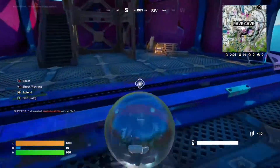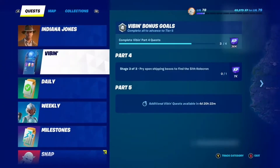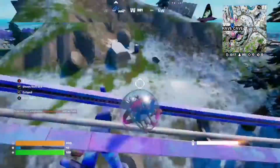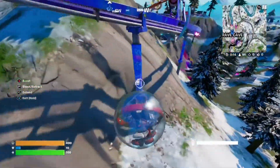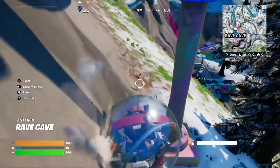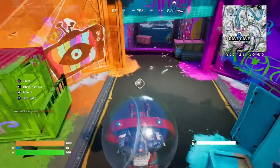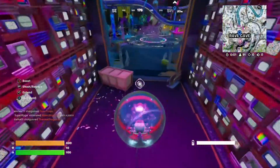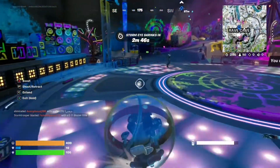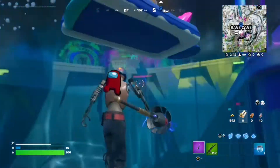We have Outlasted Opponents, which we've got some more XP for. We're going to do some Vibing Bonus Skull Quests — they just give you experience points. We're going inside the Rave Cave, riding Nebula right now, which lets us go across the map so we can avoid the storm.